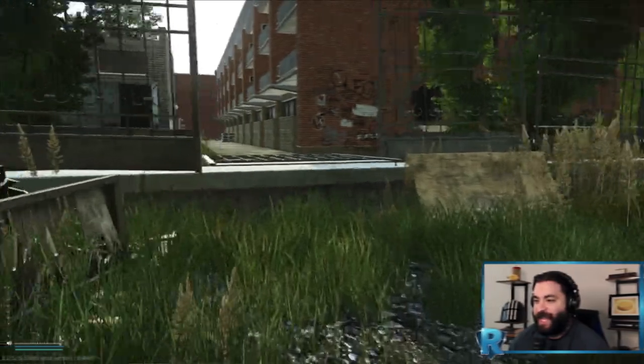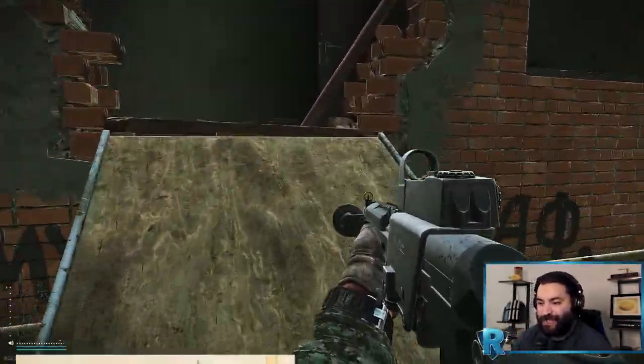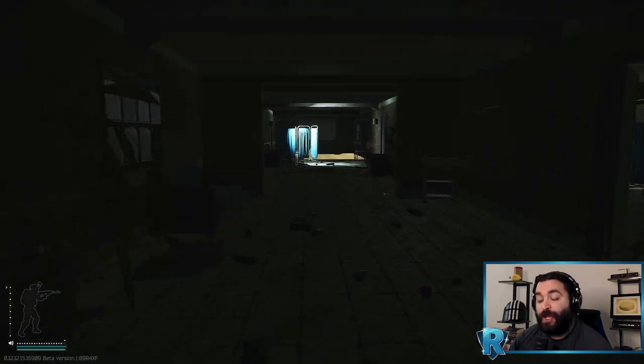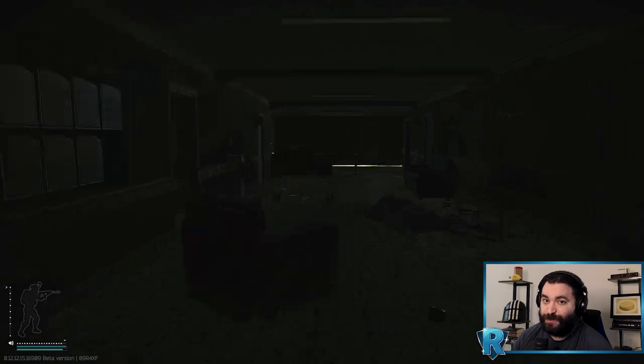Here we are entering West Wing — 99% of the time this is the entrance I take. Always check right there as there are some really nice spawns. We're running right for the third floor, as the best loot is up there.